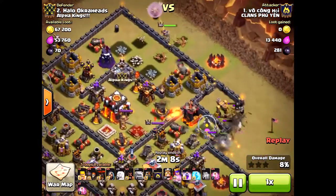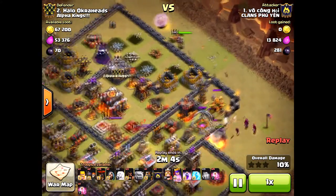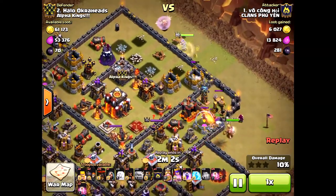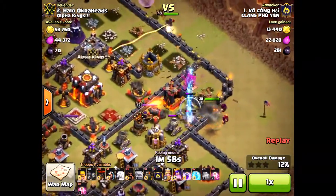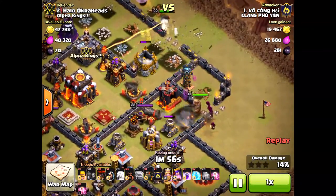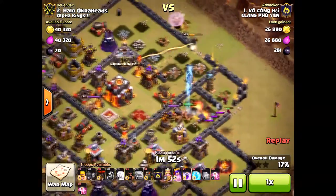The reason I lost is because the queen went down here. He brings his golem in from the side — very smart, not coming from the top but from the side. The goal is obviously to take out the queen and take out that air defense.